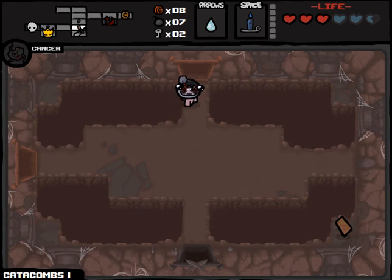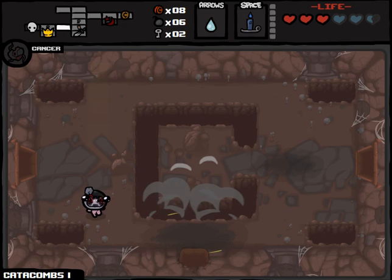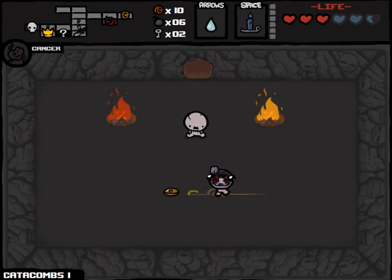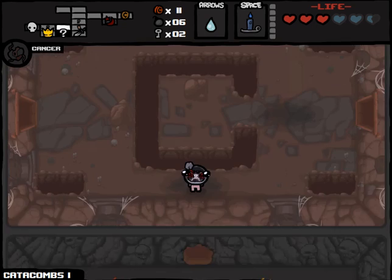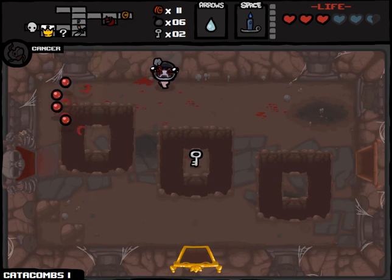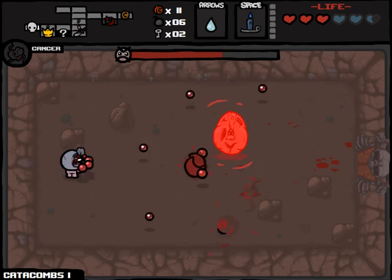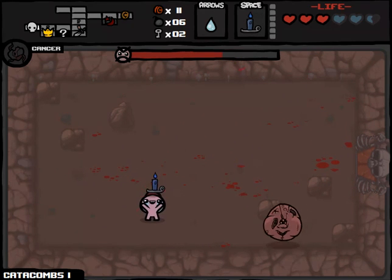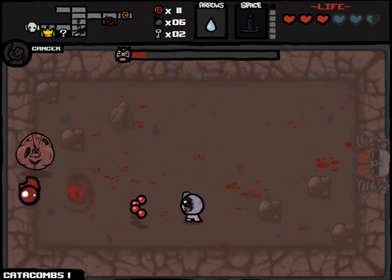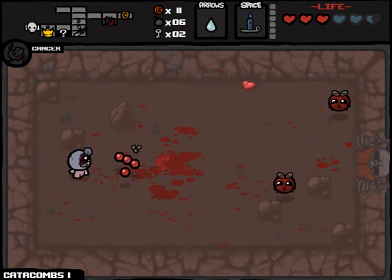I have not fought the boss on this floor yet. And the elephant in the room right now is: what's up with deals with the devil? I think it should be obvious that my tears cannot fundamentally be changed. This quad shot can't be changed — if I pick up Mom's Knife or Brimstone or something like that, I think it would make the challenge run look real silly. But other deals with the devil I think should be okay, just as long as I don't change what makes this a shotgun run.